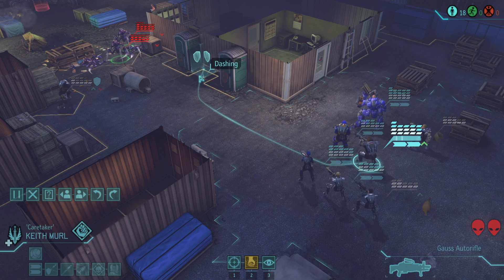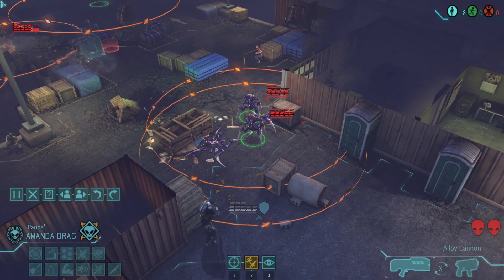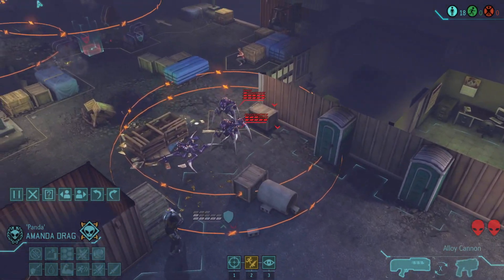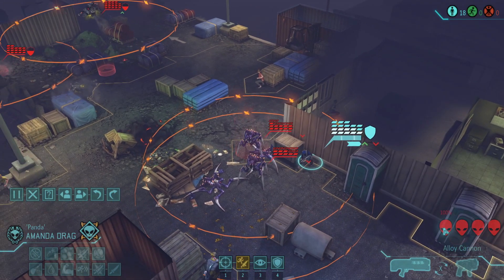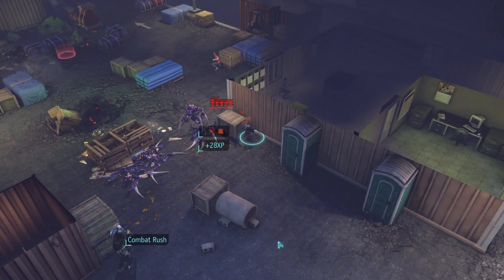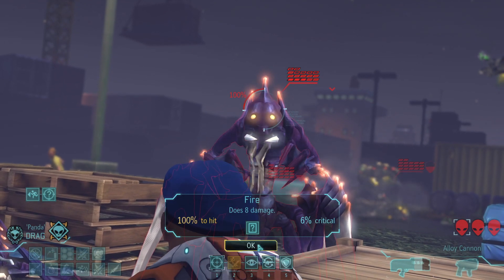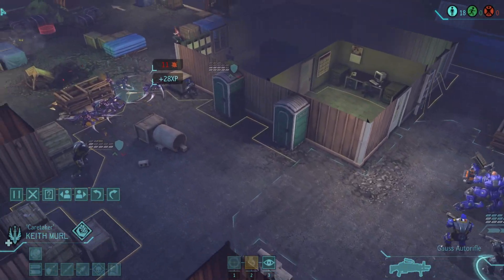We do have Amanda who can run up here. We've put her in half cover against heavy floaters, but we may just do that to get two shots on the chrysalids. Can't beat 100%. We work on the smaller chrysalid first — we should be able to take out the little guy. It's not a guarantee looking at his hit points, and there's only a 6% chance of crit, but let's damage him up. She did it, because that's Amanda. That's who she is.